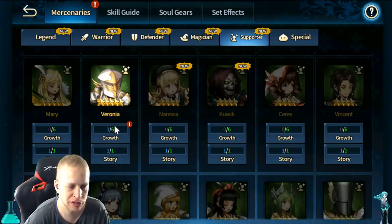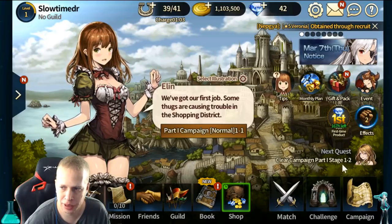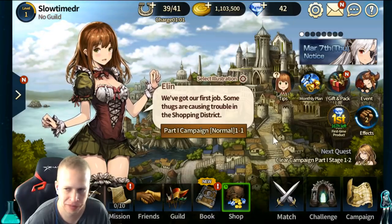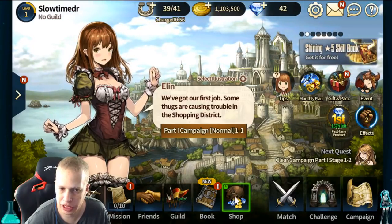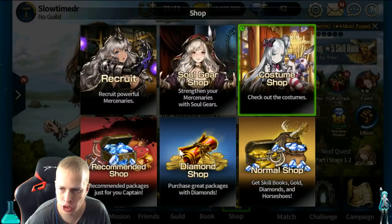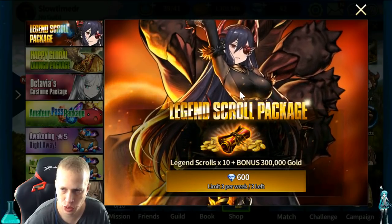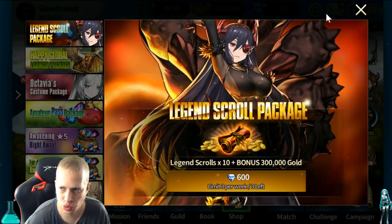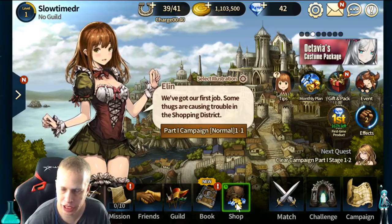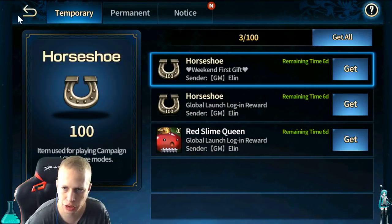If you don't have 600 crystals — if you got screwed by RNG — just go run another stage or two. If you get to 2-7, I believe that's where the next quest is. So eventually you're going to have 600 crystals. What you do from that point: you come over here to the shop and then you go to the diamond shop, which is right here. You buy one of these legend scrolls — these are for the best units in the game — 600. You can get 3 of these a week, so keep that in mind, because this is where you can get most of your really badass units. Once you do that, you have to actually go back to your mailbox and pick up the scrolls — make sure you do that. It's also going to give you 300,000 gold, which is nice.